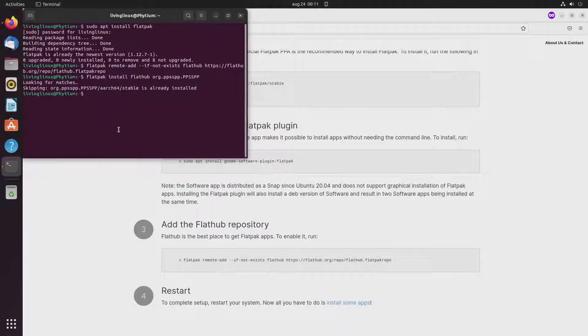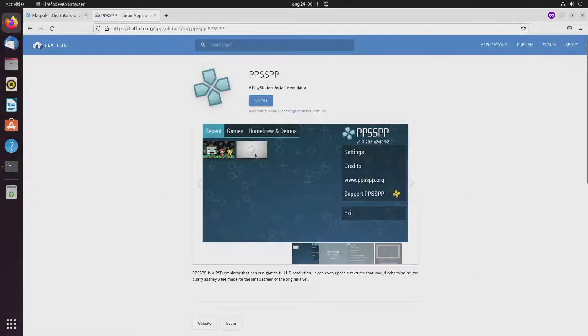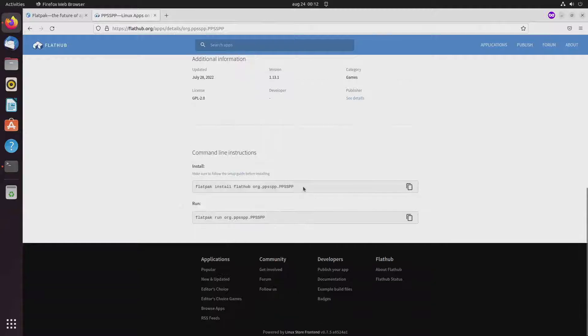I already did that, and when I do the commands now I get the notification that it's already installed and doesn't need to do anything. So when you do this the first time, just follow the instructions to install it. You can find PPSSPP on FlatHub and here's the command to install it.